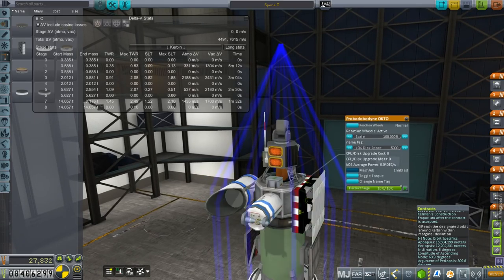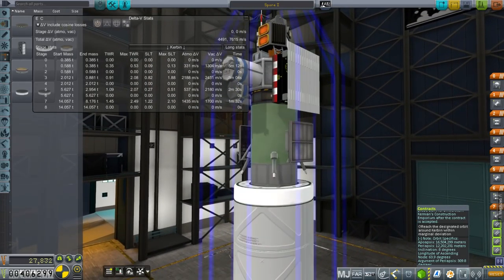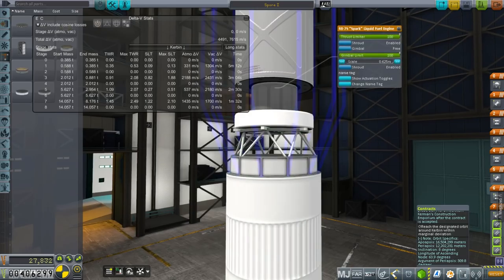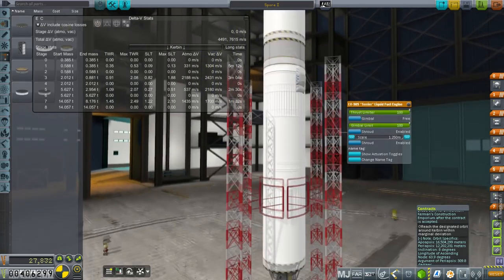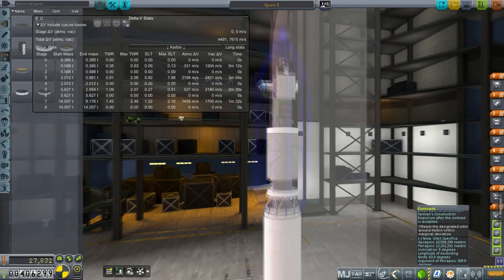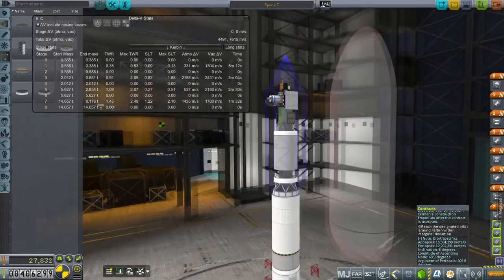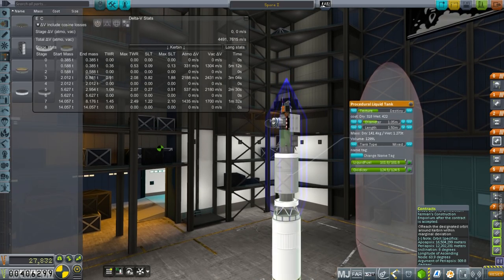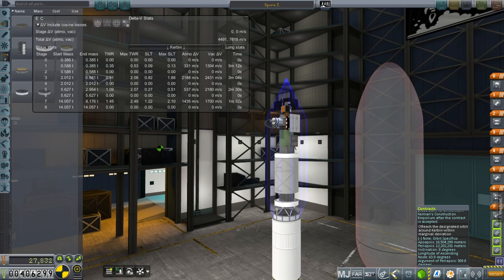We've got the Probodobodyne Octo as our core. There's a stage with the ant engine, then a stage with the spark, and then we have an LV-909 and an LV-T45. I've called this Spore-1 because we are using it to colonize elsewhere. It's pretty slow on takeoff and we probably won't get into orbit on the second stage — we'll use some of the third stage with the spark engine. The 3,700 meters per second we have should be more than enough to reach the designated orbit around Kerbin and then proceed on to the Moon.